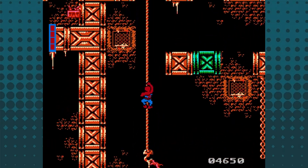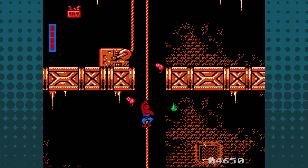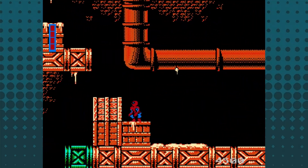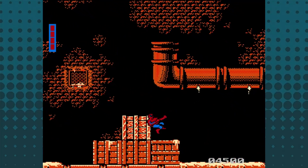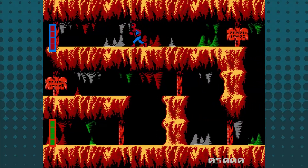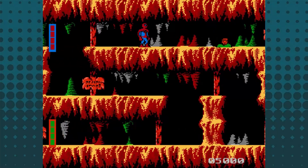I always thought Level 2 was the sewers, but the manual says it's a toxic waste dump beneath the city. There's acid dripping from pipes, rats squeaking and jumping around, and hanging chains you have to climb up. Sandman isn't that tricky — there are ways to cheese this fight and get him stuck in some of the corners. If you move too far away from him, he will throw sand fists at you before phasing into the ground.